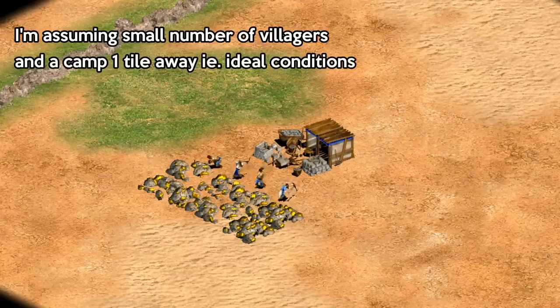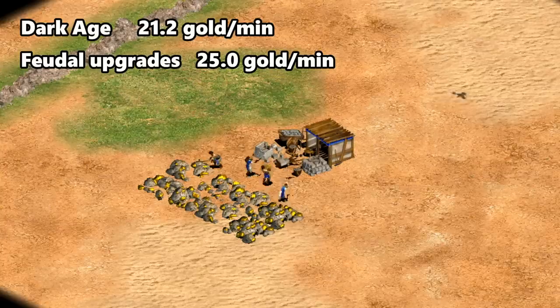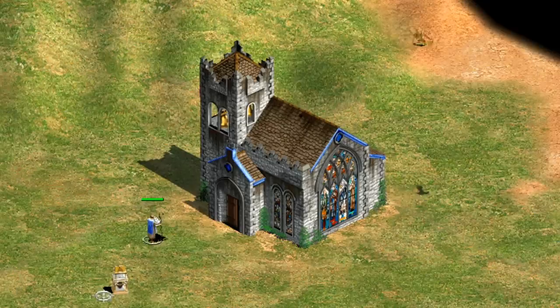To start with, the most basic source of gold is just mining it. It depends a bit on how many villagers you have crowded around or how far away the mining camp is, but for generic civilizations in Dark Age it's around 21 gold per minute. After getting the gold mining tech and wheelbarrow that jumps to 25 gold per minute, and with gold shaft mining and handcart it's more like 29 gold per minute. Turks get between 18 and 20% more thanks to a civ bonus, and the Indians get 9 to 10% more after their tech Sultans. The extra carry capacity of Aztecs and the Berbers' faster-walking villagers aren't a big factor here if you're using a mining camp one tile away.